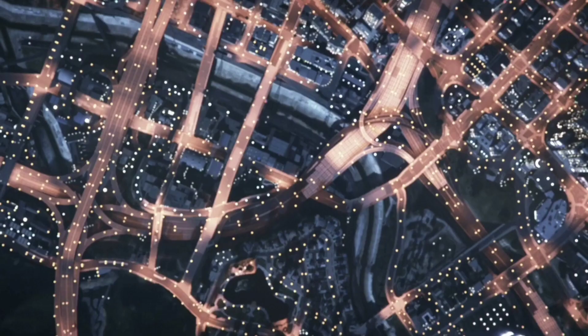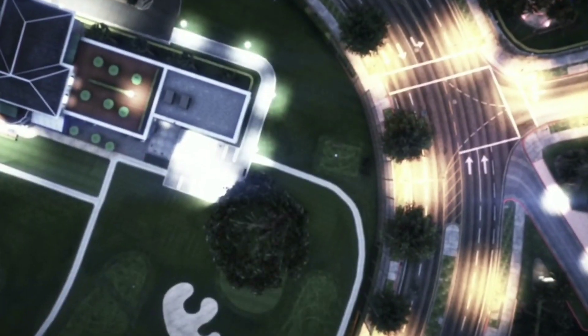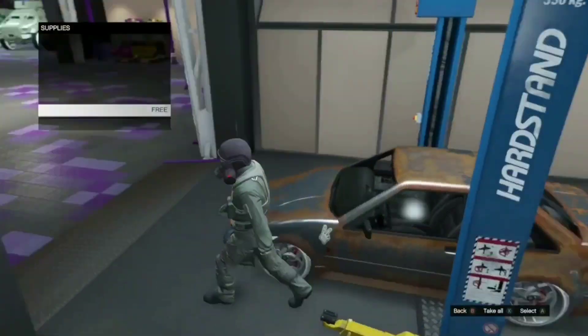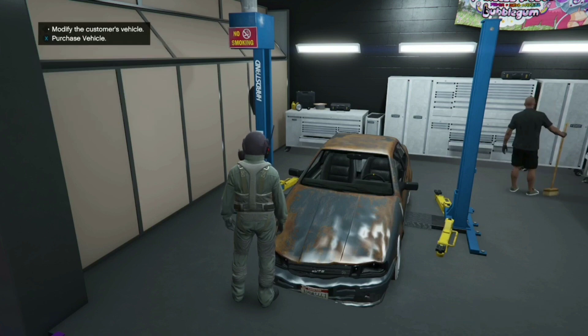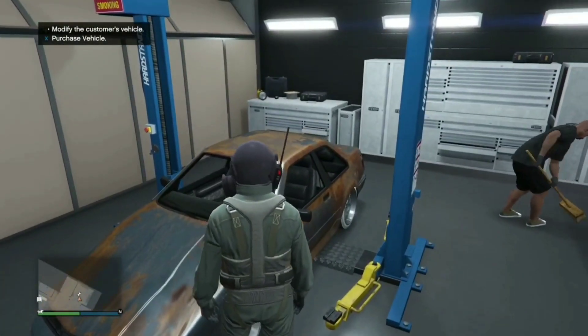You'll get spit up into the clouds and then back down — the game thinks you're spawning somewhere else, but you're not. Press B to get out of the glitch screen. The service car will be modded but destroyed. All you want to do now is go ahead and purchase the vehicle — and that's it.